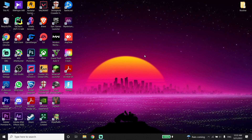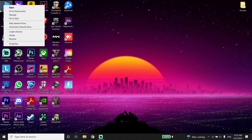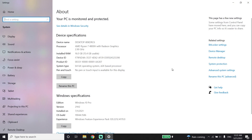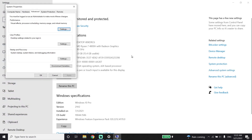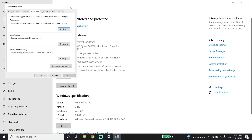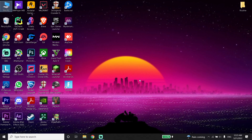Now right-click on This PC, then click on Properties, and click on Advanced System Settings. Then click on Settings over here, and check the option 'Adjust for best performance.' This will disable all of your Windows visual effects, and it really helps you to increase your PC performance and can also fix this issue. Then go ahead and close this window.